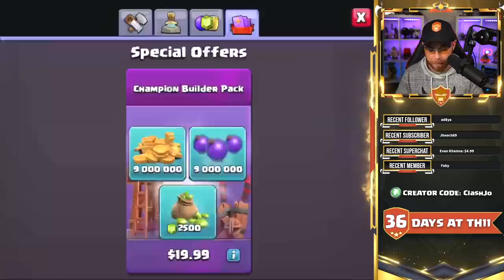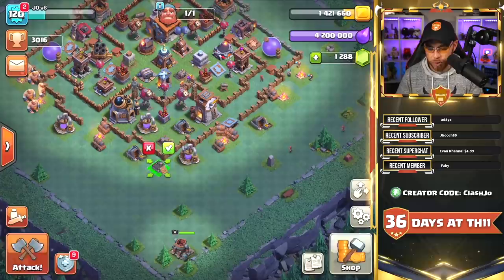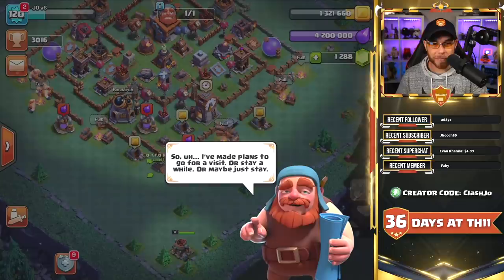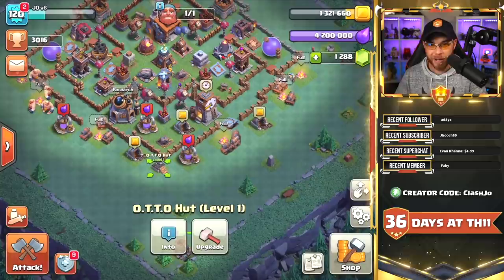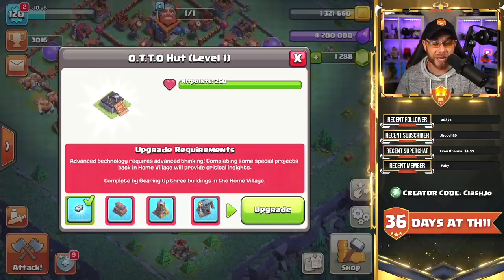Let's go back to the builder's hall side, jump into the shop, and use the master builder to build the auto hut. We've now gained the auto hut — built at level 1. The first auto hut task is claimed and completed with the gear-up option done.